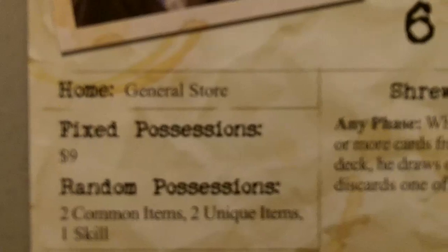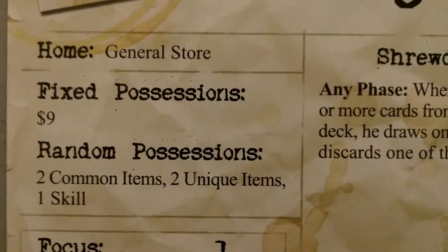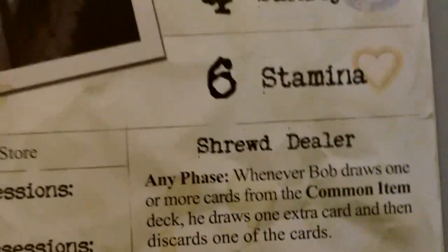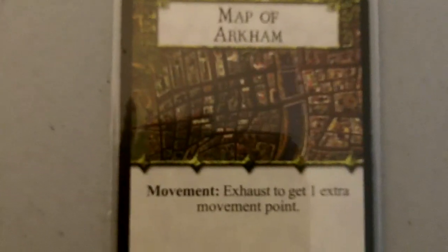And finally, Bob Jenkins the Salesman. Starting off with four sanity, six stamina. He begins the game with a general store. His ability is Shrewd Dealer — whenever Bob draws one or more cards from the common item deck, he draws one extra card and then discards one of the cards. He starts with nine dollars, two common items, two unique items, and one skill. We get to use his ability right at the beginning, so let's draw an extra common item. We got a cross — a magical weapon, plus zero to combat checks, plus three if they are undead, plus one to horror checks.